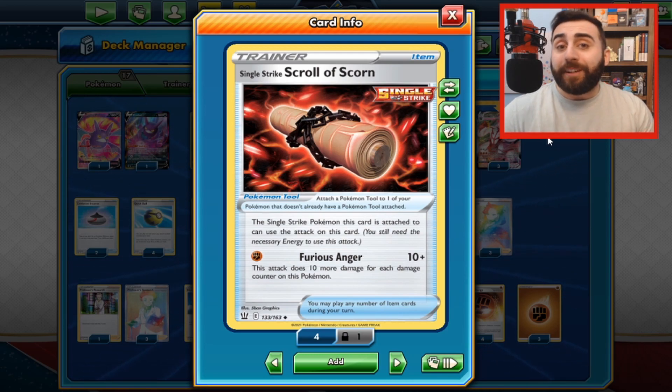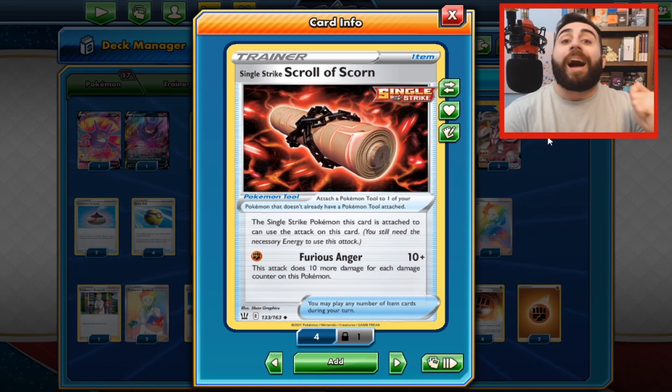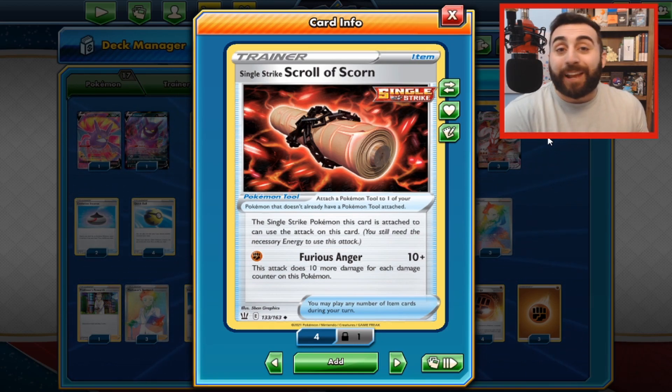The next type of trainer is still an item, but it's a subtype called a tool. Pokemon tools are very useful — when you play them, they go directly on your Pokemon, and those Pokemon gain the effects for as long as the tool is attached. Keep in mind that your Pokemon can only have one tool attached at a time. So you can't play a Scroll of Scorn and then swap it for a better tool next turn. Once the tool is on, it stays on unless discarded by some other card effect or the Pokemon is knocked out.